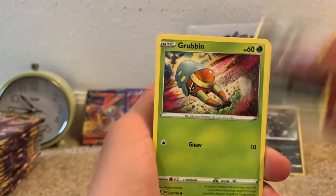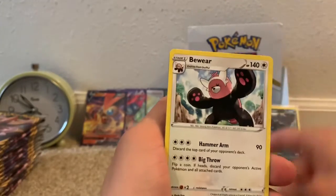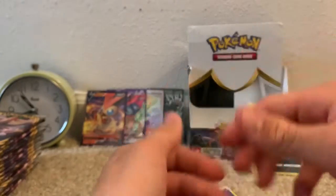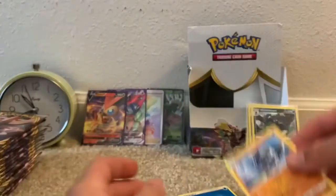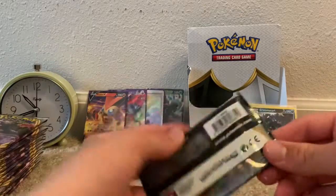Here we go. We have a Meditite, Stunky, Grubbin, Wingull, Natu, Water-type Energy, Lampent, Bewear, Medicham, Reverse Common Caterpie, and a Binacle. Moving on to the next pack.